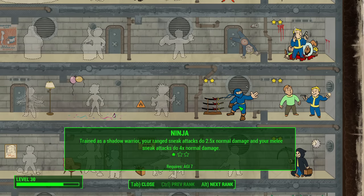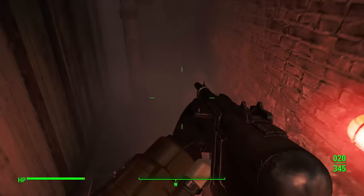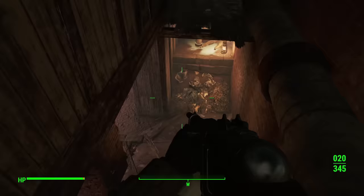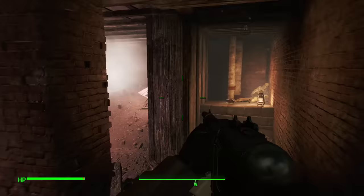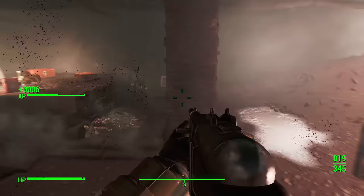Ninja is fantastic because it goes hand-in-hand with Sneak. Ranged attacks will do 3.5 times normal damage with rank 3, and melee will do 10 times. That is absolutely insane. So you've got a practical application for both your ranged and melee builds. Most of your builds are going to be ranged, but Ninja really amplifies your melee builds as well. Sneak and Ninja in tandem are very, very good.